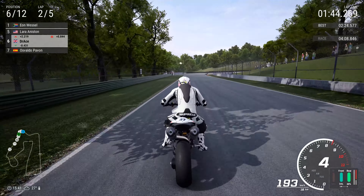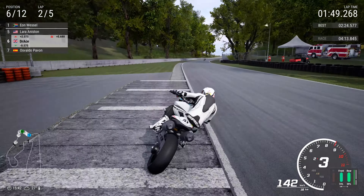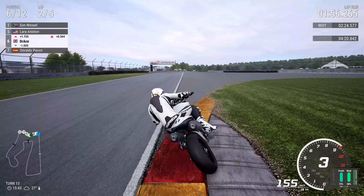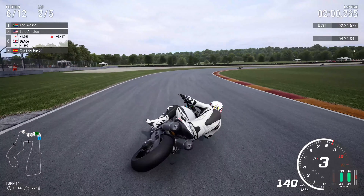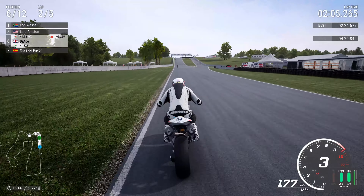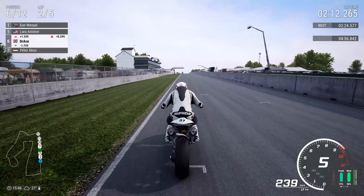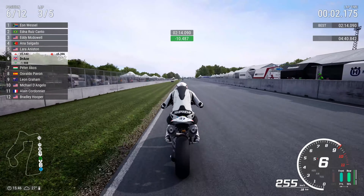Braking for the right-hander of turn 12 — the Canada Corner. Good stuff so far. Careful on the rumble strips here; I do tend to abuse that a little bit but it does bite back. Breaking for the final corner, turn 14 — get ready to accelerate. Be careful not to go over the rumble strip because front wheel on grass, rear wheel on rumble strip — I'm pretty certain you can work out what's going to happen. Carnage!